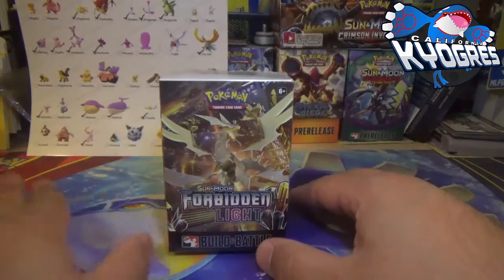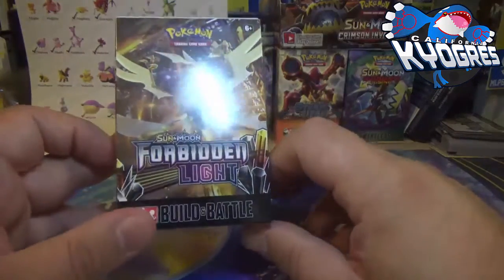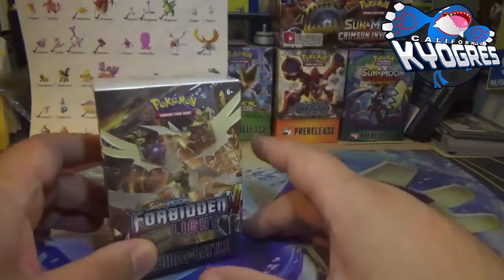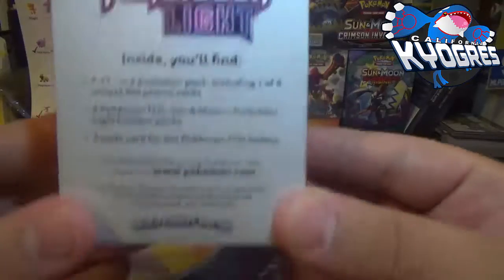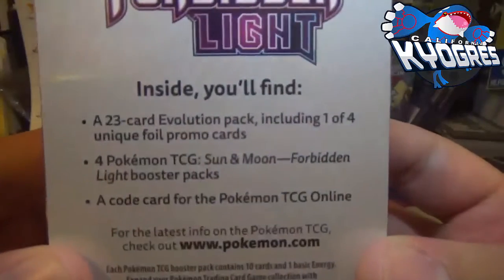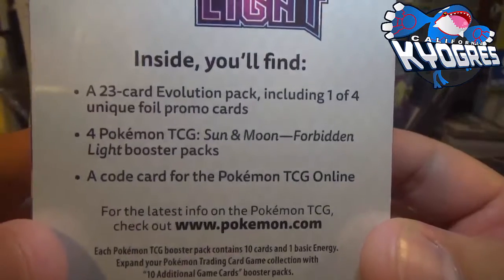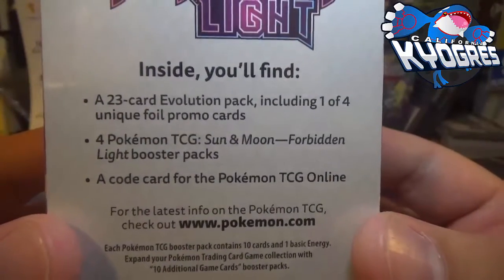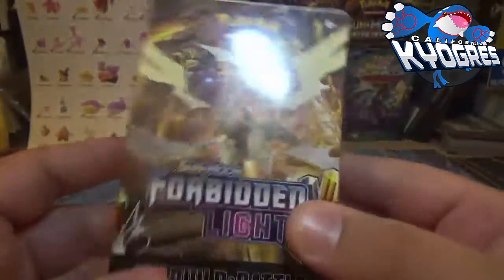It is the Sun and Moon Forbidden Light Build & Battle — I guess this is considered a pre-release kit. What would you find inside? You get a 23-card evolution pack including one of four unique foil promo cards, four Pokémon TCG Forbidden Light booster packs, and a code card that unlocks all that on the TCG online. And we're gonna open it up right now.